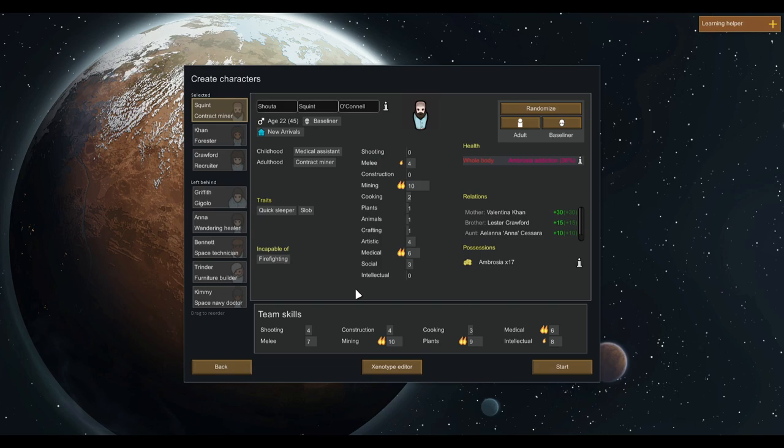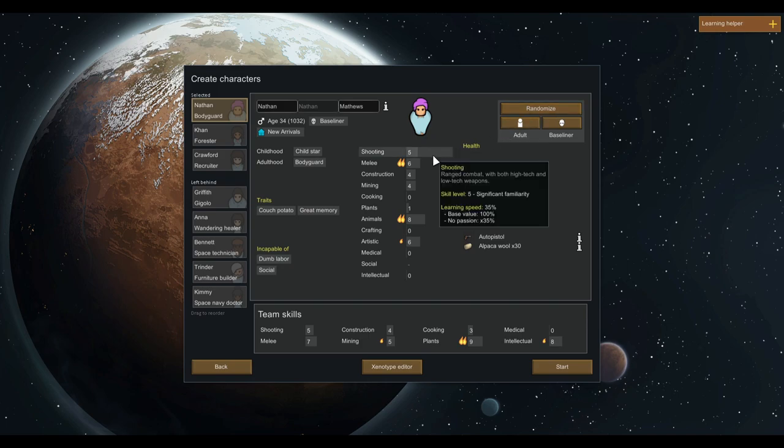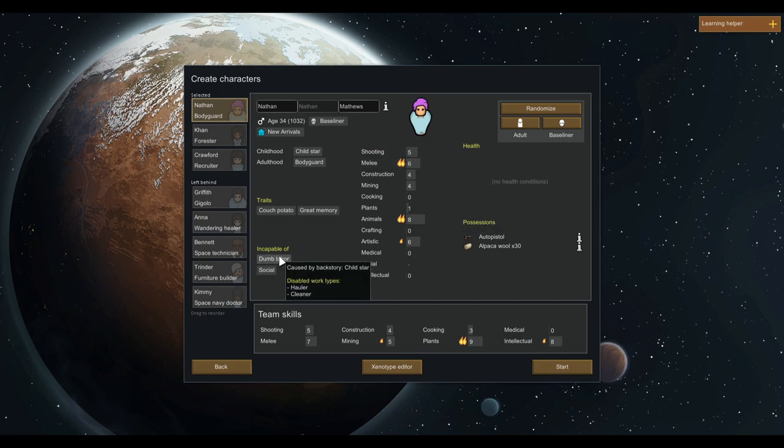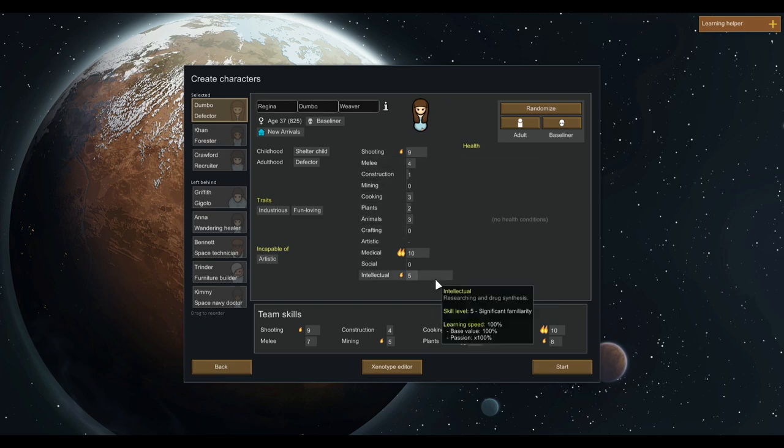Now we get to choose our three starting colonists. Everybody will have different skills; some people will have health problems. This guy has an ambrosia addiction — definitely don't want to deal with that right now. He is also incapable of firefighting, so this guy really needs to go. We want all of our starting colonists to be pretty good at shooting, and we don't want anyone who is incapable of dumb labor because we need people to haul and clean. Regina Dumbo Weaver — level 9 shooting, level 10 medical, and level 5 intellectual, with a passion for all three. She'd be really useful. Let's hang on to her.